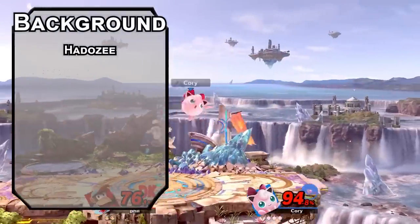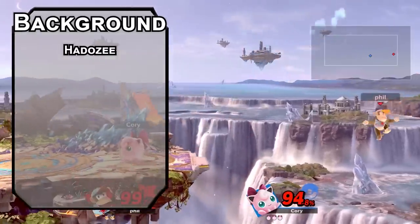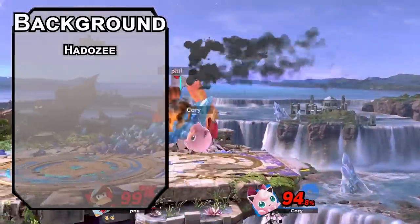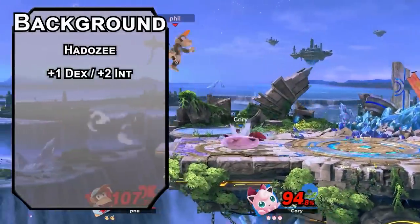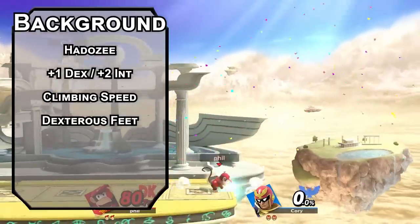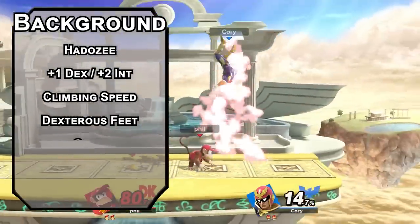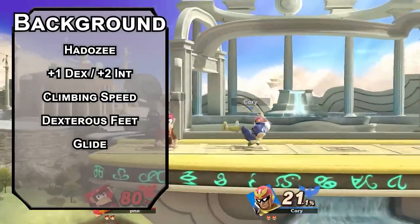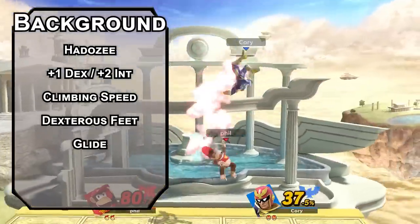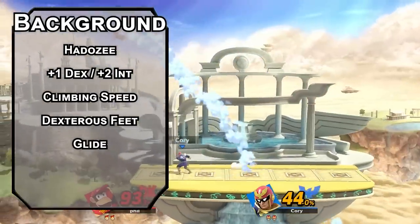Hadozi are a new simian race from outer space in the Travelers of the Multiverse Unearthed Arcana. They work pretty perfectly for Diddy Kong. Get +1 Dexterity and +2 Intelligence if that's what you want. A climbing speed equal to your normal speed. Dexterous Feet to let you use an object as a bonus action — maybe casually throwing a banana peel over your shoulder. You also get Glide, moving five feet forward while falling for every one foot you fall, and you can use your reaction to drop falling damage to zero. Try spinning — that's a good trick.